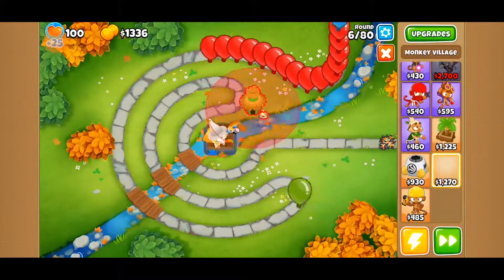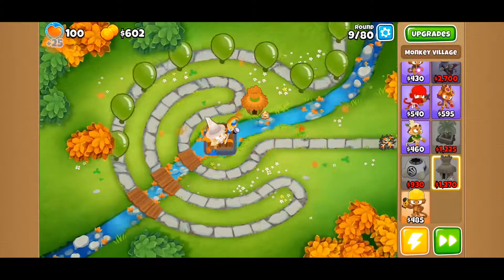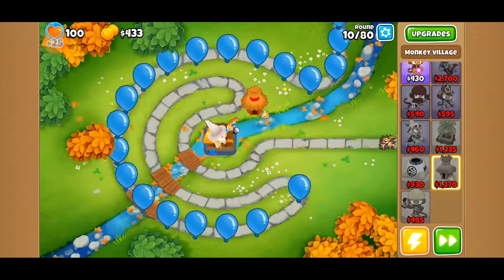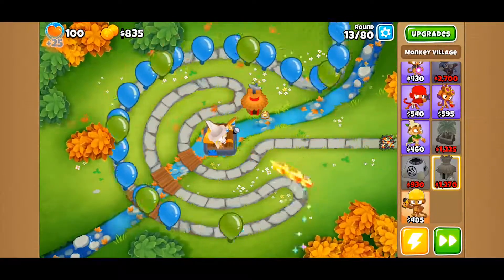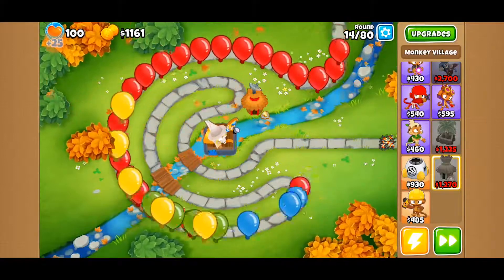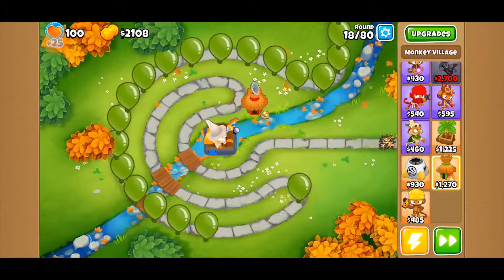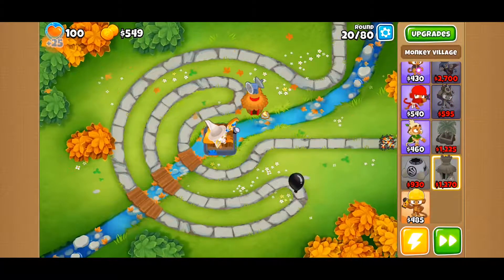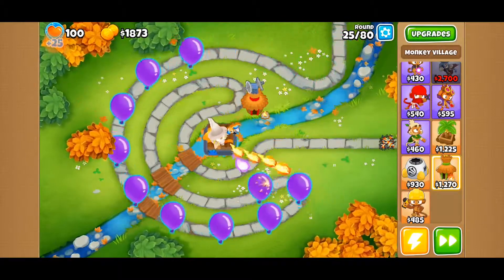The Archmage is doing a pretty good job handling everything that comes within range so far — not really any big deals. As you can see, we've upgraded that village the ground crew has to spot camo. Our Archmage is doing pretty good so far, no real problems and not really any big issues.